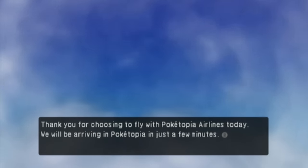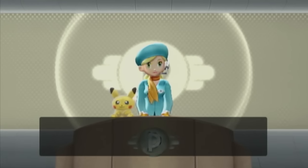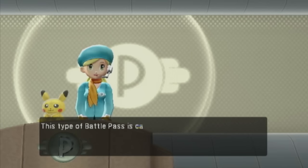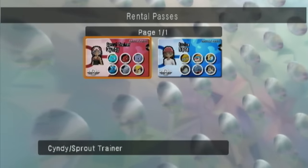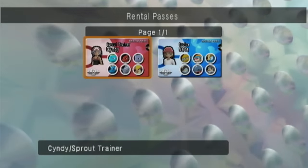When we first start up the game, we're instructed with creating our own profile before arriving in Poketopia, and then we meet Anna, who is presumably the only person who works in this entire city. After going through the initial information, we're presented with a battle pass, and we can choose one of two rental passes to use on our journey. At first glance, both passes seem pretty standard and nearly identical in terms of type coverage, but in my opinion one is much more optimal than the other.